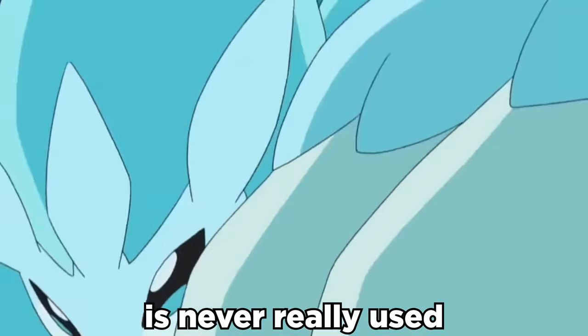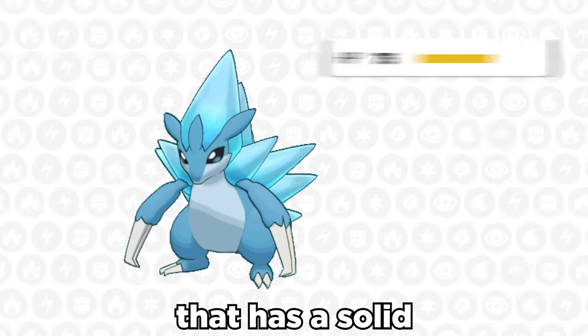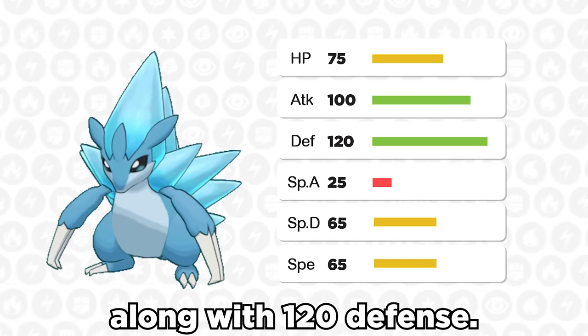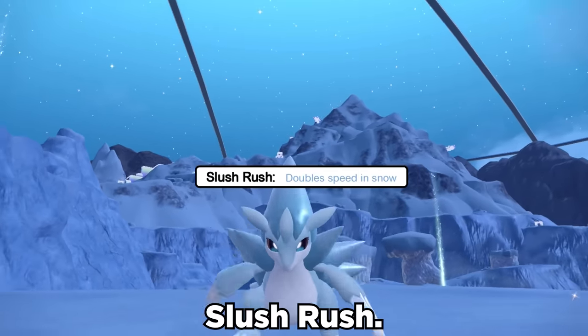Alolan Sandslash is never really used, but it can be better than people think. It's a unique Ice and Steel type that has a solid base 100 in attack, along with 120 defense.